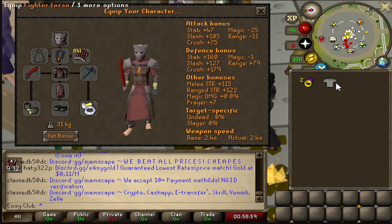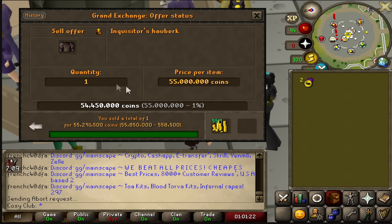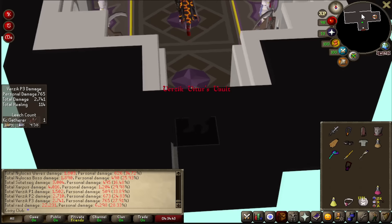After receiving the Fighter Torso, I decided it was time to part with the Inquisitor Halberd, freeing up 55 mil and allowing me to buy some additional items to help my team.